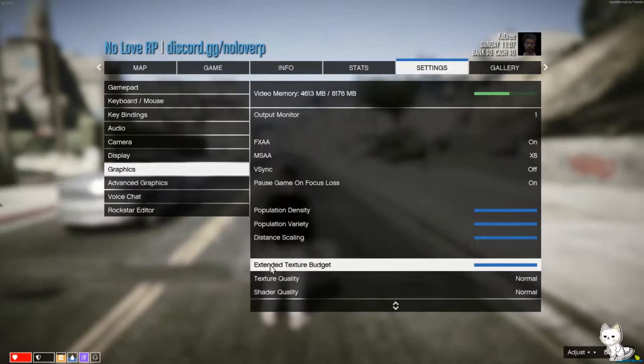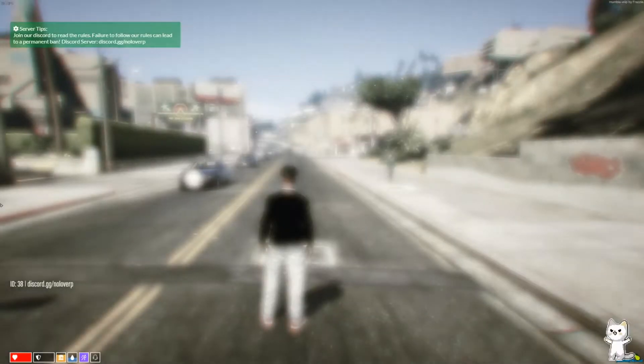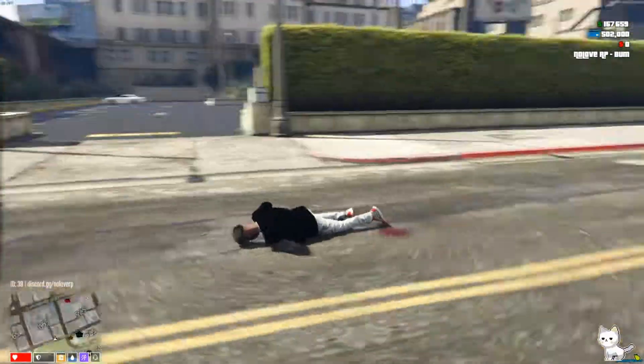Apparently this is the setting you want to mess with the most: Extended Texture Budget. I turned this all the way up and it seemed to work. I'll turn it all the way down to show how bad the rendering is. I need to borrow a car real quick.